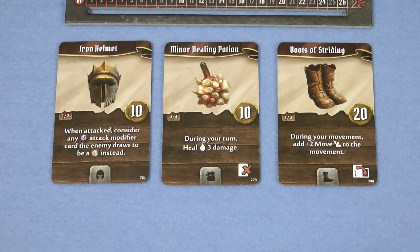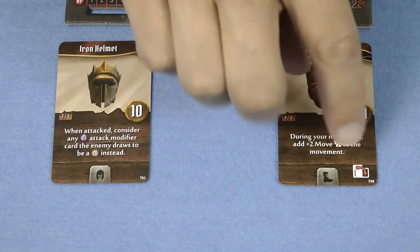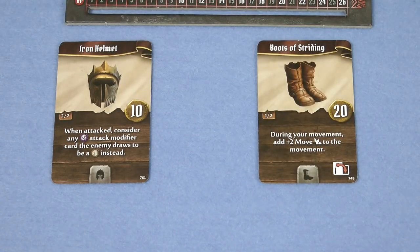When you start adventuring you will have some gold with which to buy your starting equipment, and when you've collected some more gold you can return to Gloomhaven to buy even more equipment. There are three main types of item: ones with a permanent effect such as the Iron Helmet, items that can only be used once per scenario such as a Potion, or items that are turned sideways to use them like the Boots of Striding. If you remember back to the long rest explanation, that's how you can recover your spent items, so it's likely you'll be able to use them multiple times during a scenario.